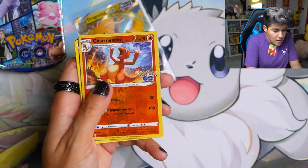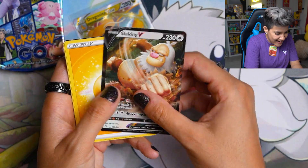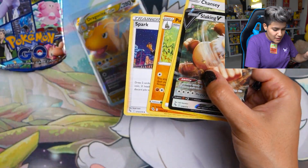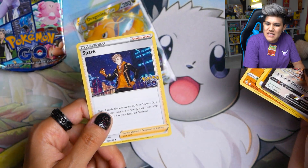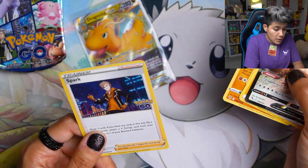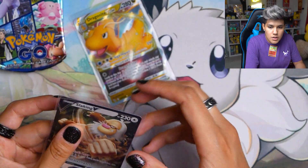We got Tranquil, Charmelleon, and a Slaking V. We also pulled a Spark card. I love the art on this Spark card in the city — just doing city stuff, as Spark's doobie doing. I kind of want his outfit. I would love to steal that look. Spark, where do you go shopping? I need answers. Slaking V right there.